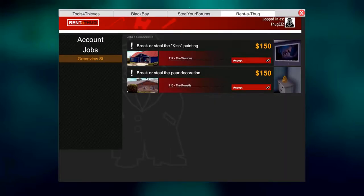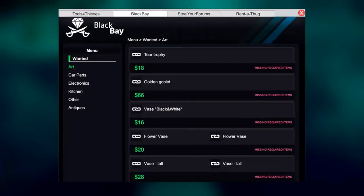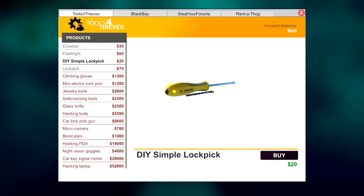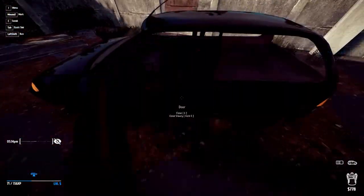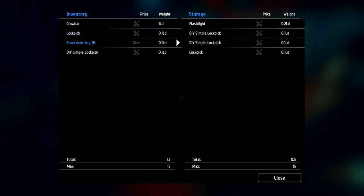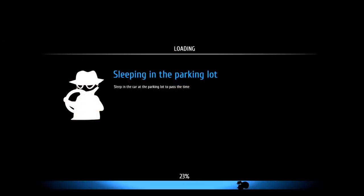On Rent-a-Thug we've got 'break or steal the Kiss painting' and 'break or steal the pear decoration.' We'll accept both of those - one's in 112, the other's in 113. I don't think there's going to be anything on Black Bay that we need to buy. I might have broken the DIY lock picks, so maybe buy a couple of those and a lock pick itself. I've already got one on me which is good, and I've got the front door key to 113.